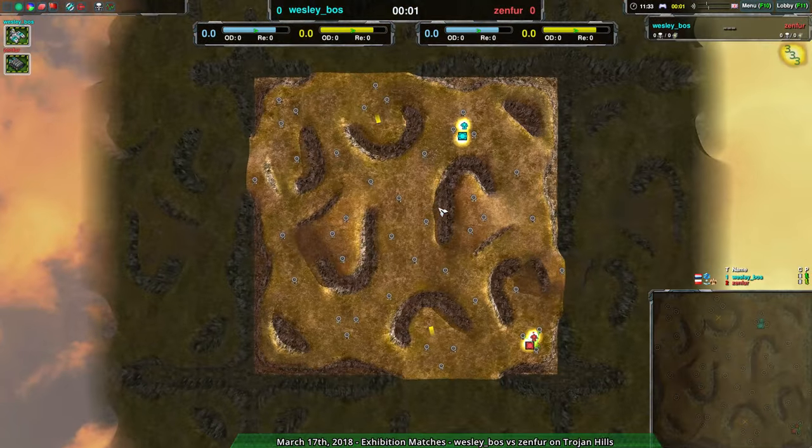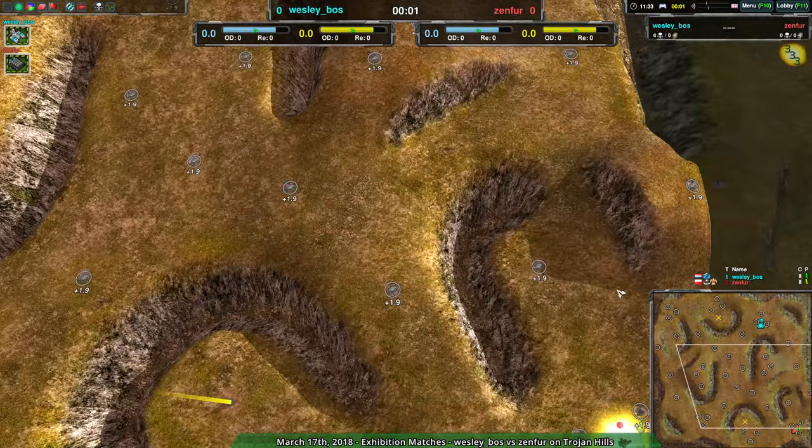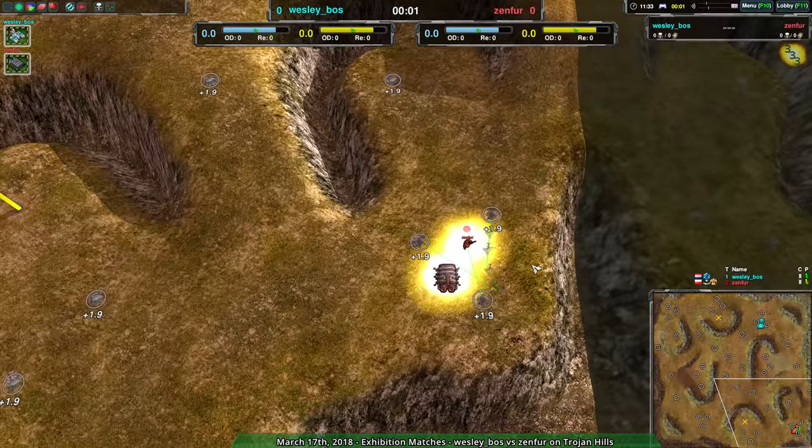Oh, this map. It's so pretty and has nice hills. It offers a lot of room for every factory to work in, which in this case is going to be Cloakie vs. Shield, because who needs every factory when we just have those two?